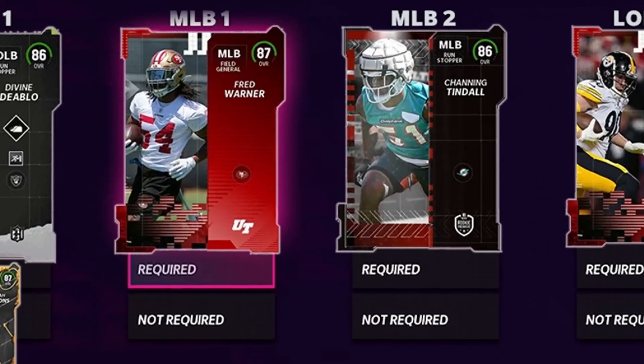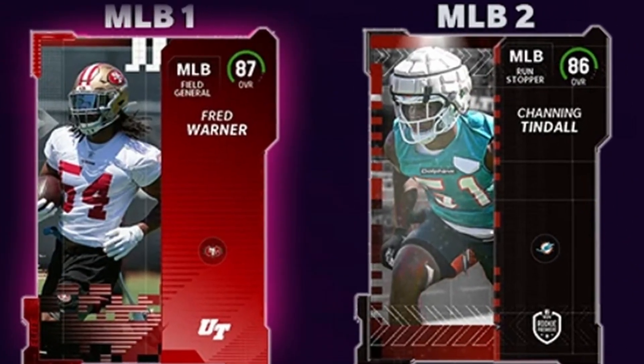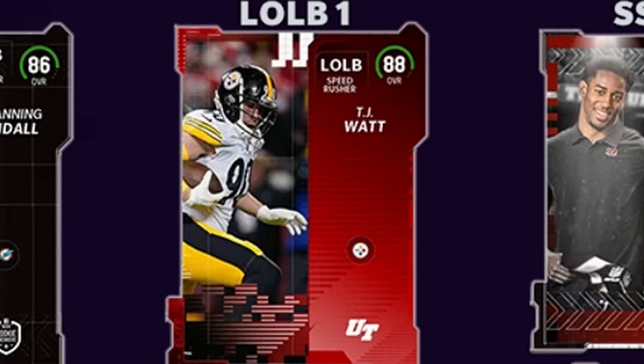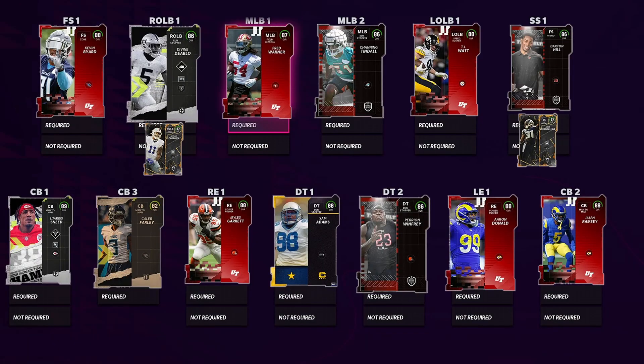Coming in at middle linebacker, we got Fred Warner and Kendall. The reason why — Fred Warner has 86 speed. Speed is super important in the beginning of the game, along with Kendall who is also 86 speed. Those are your two fastest linebackers. Going over to left outside linebacker, that'll be TJ Watt — best left outside linebacker in the game, and his cards play really, really good. If you're running a big nickel or something like that with TJ Watt and Miles Garrett, sub TJ Watt in at end and have Myles Garrett and TJ Watt coming off the edge — he will be an absolute glitch for you.